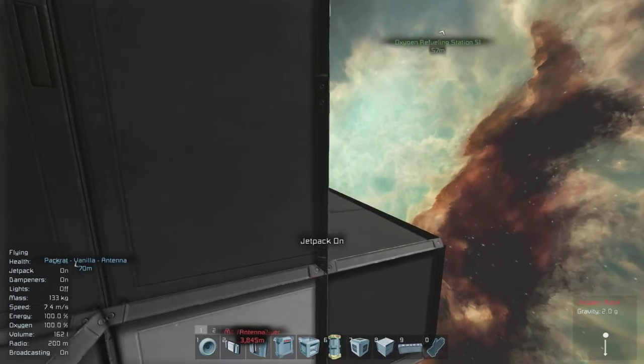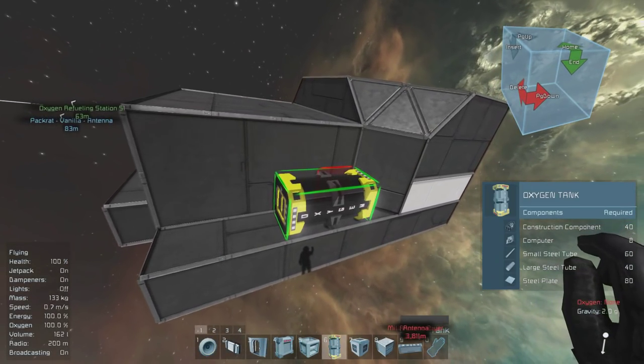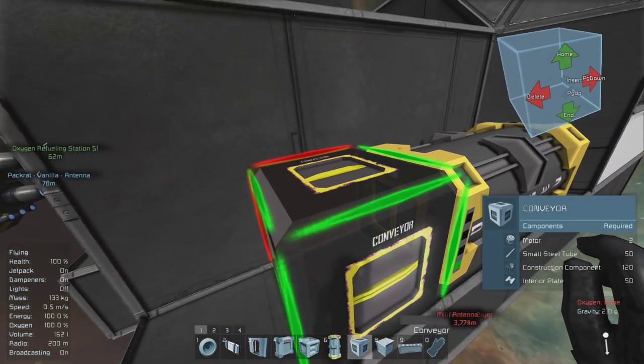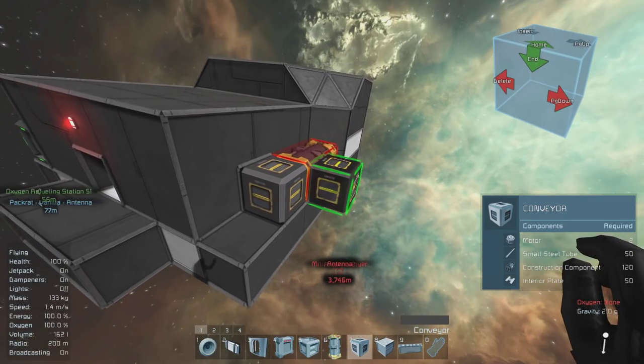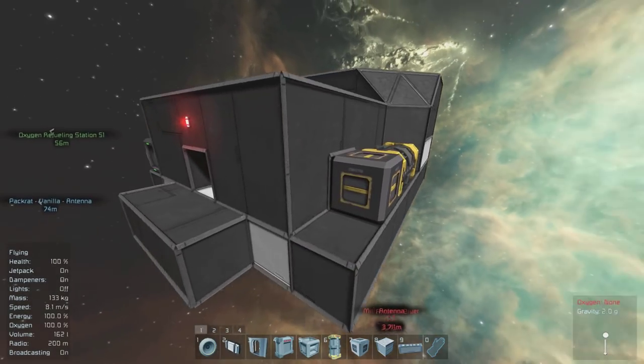Now we have to place our oxygen tank and vent. It's important to say that you cannot attach this to your network because if you do, it will not function properly — your tanks that you have on your station will continually fill up until they're full, and this thing will not work to depressurize or pressurize your compartment.